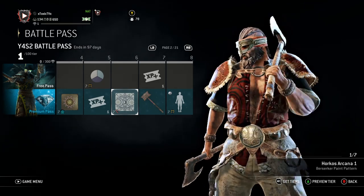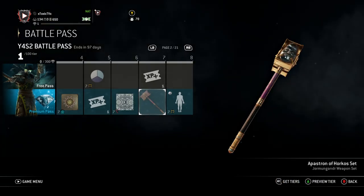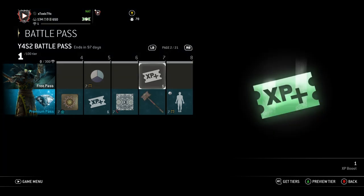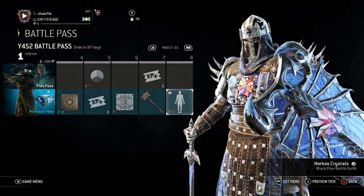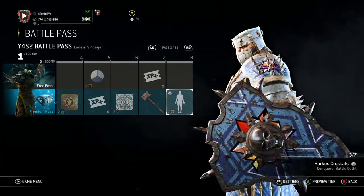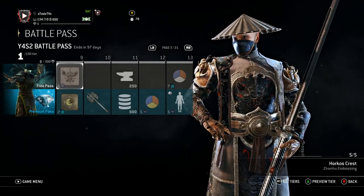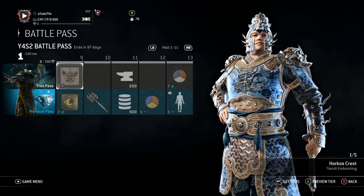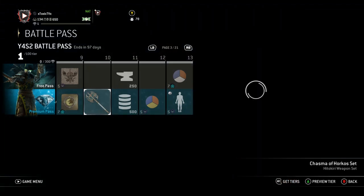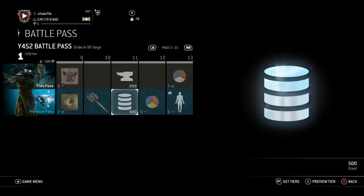XP ticket. Then the Vikings get a little paint pattern — not the worst paint pattern I've seen. Oh, Jormungandr's handle. Look at that handle, bro. The face of his hammer is literally a crescent moon. That's delicious right there. Little XP ticket. Then the Knights get a battle outfit. This looks like the same color — the Horkos Crystals Battle Outfit from the paint palette at Tier 5, but I rock with it. Then the Wulin get an embossing. I'm not really that much of an embossing guy unless it's like edgy skulls or something like that. Then the Sam Sam get a symbol — look at that moon.